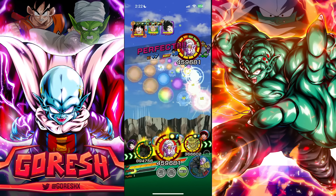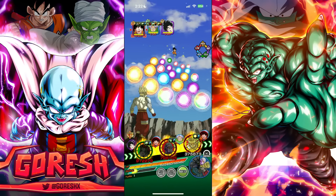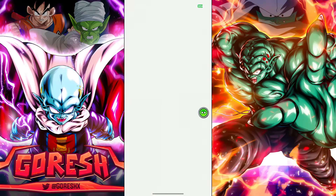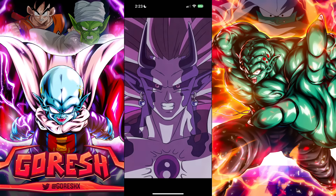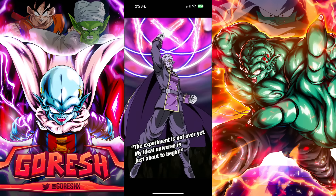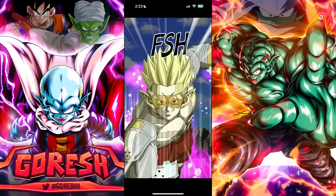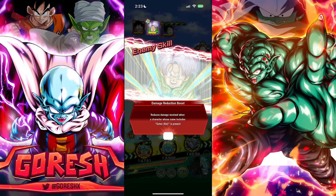Demigra has 384 defense with 80 percent damage reduction in slot one — not bad at all, and this is a mega-juiced turn for him. Unfortunately Demigra needs to get hit around six times to build up his multiplicative attack — something like 240 percent — so we're missing his entire passive essentially. Hearts stunned Videl again.